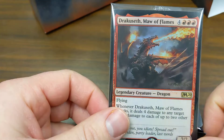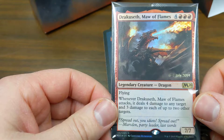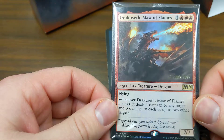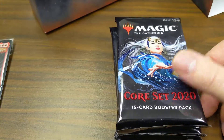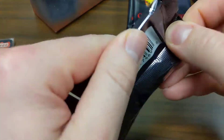Our pack promo is Garruk's Maw of Flames — three and four — and whenever it attacks, deal four damage to any target and three damage to up to two other targets, so it'll throw a good ten damage. Awesome. There was a code if you caught it — go ahead and use it. I'm looking forward to jumping right into packs.